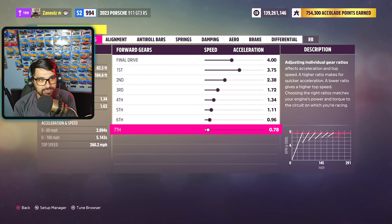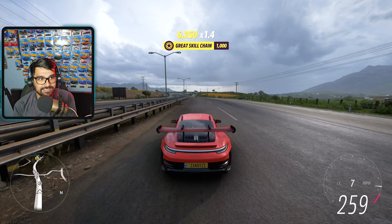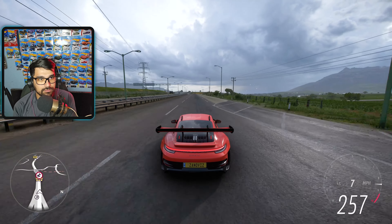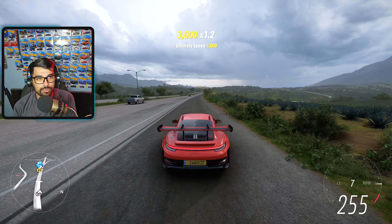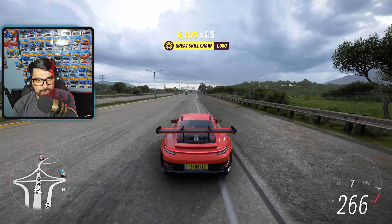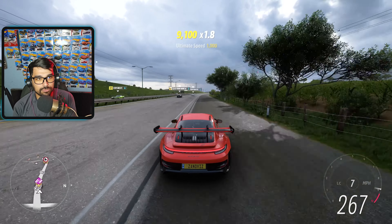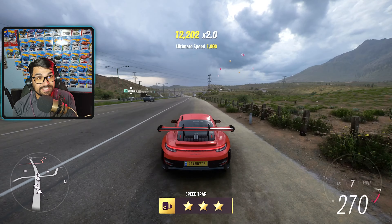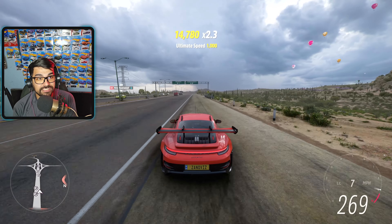After adjusting gearing, hitting 235, 240, 250 mph — still maxing seventh gear. Dropping seventh gear ratio further to 70. Now pushing 261, 263, 265 mph going slightly uphill. The car is all over the place, incredibly touchy at speed. Still climbing — 267, 268, 269, 270, 271 miles per hour out of the Porsche 911 GT3 RS with 1,440 horsepower. This thing is insane.